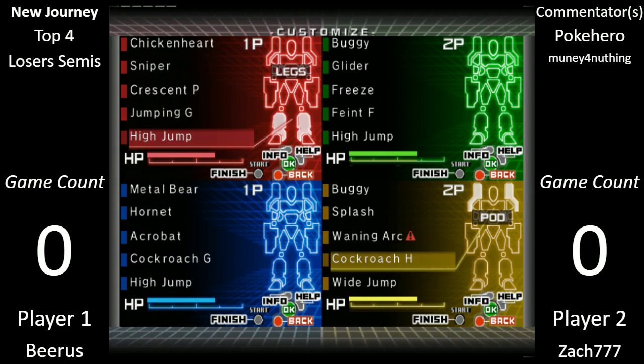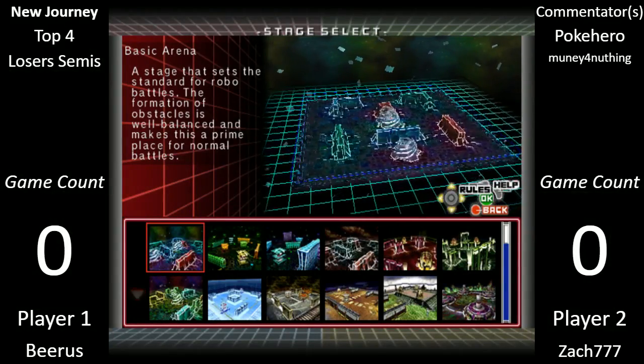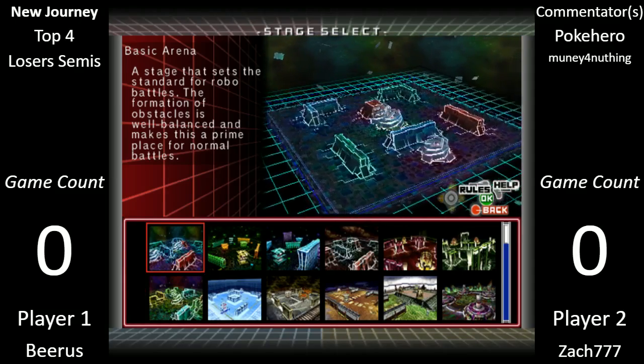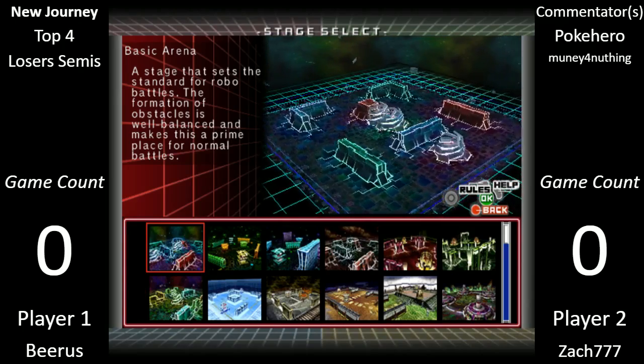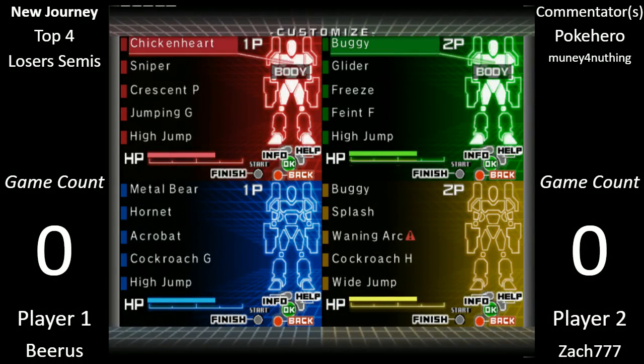Called it! Zack rolled an 11 — not a bad roll. Beerus rolled a 5, that is not a good roll. What will Zack ban? He strikes Robos — okay, good choice I'd say. It's going to be Buggy versus a Hornet Bear. I don't think anyone's gone Robos this entire tournament; Robos is very quick to ban.